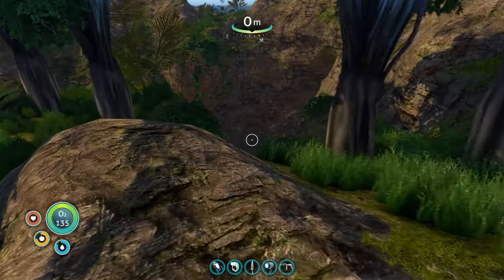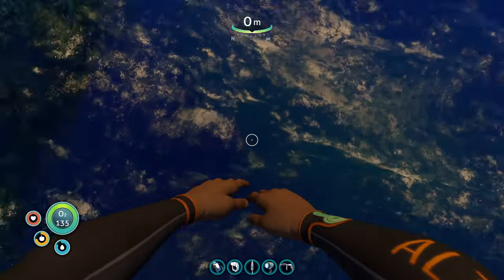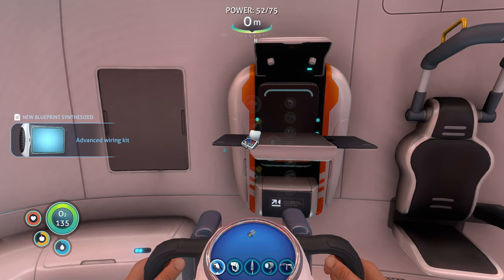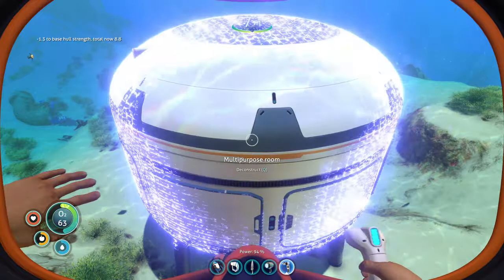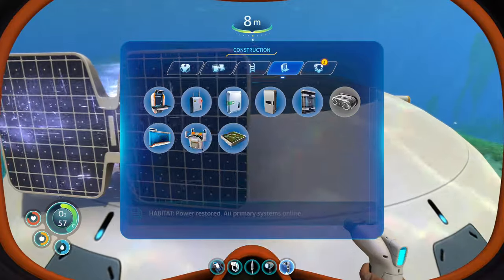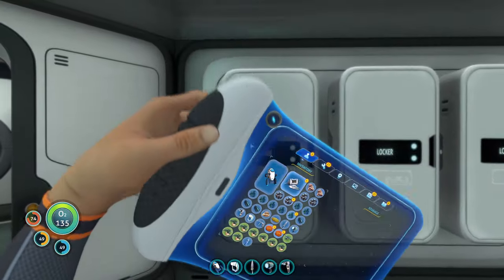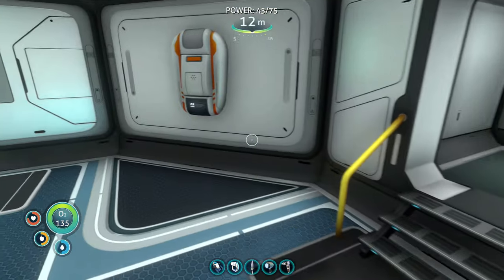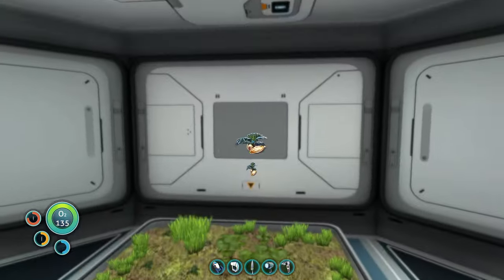Find your best place to do your Olympic dive. Make your way back to your base and craft that Habitat Builder. Make a multipurpose room, a hatch to get in, and then throw on a solar panel or two for energy. Build a fabricator inside, and maybe 3 or 4 wall lockers to store your stuff. Go ahead and throw down that indoor grow bed and plant your marble melon seeds so you have an infinite source of food and water.